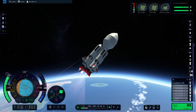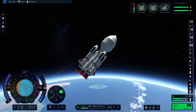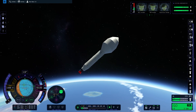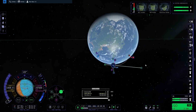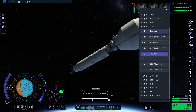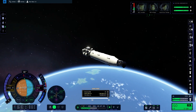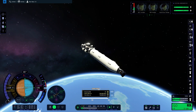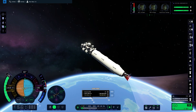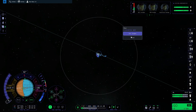I really wanted to get out of the atmosphere fast, and that was the best way. Now stage decoupling — the four side boosters are decoupled, which worked first try, which I was astonished by. The first stage can burn a bit further. This is a three-stage rocket — or four-stage with the boosters. The first stage with the booster brings it up into space, the second one gets it into orbit, and the third one gets it to the Mun. We run out of fuel in the first stage, decouple it, and now we have reached orbit.